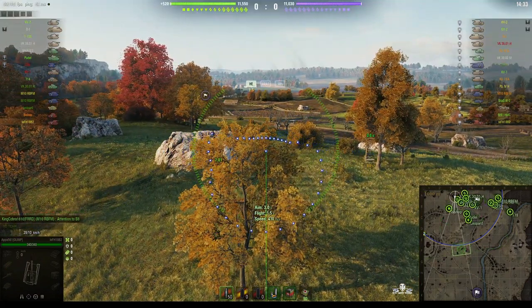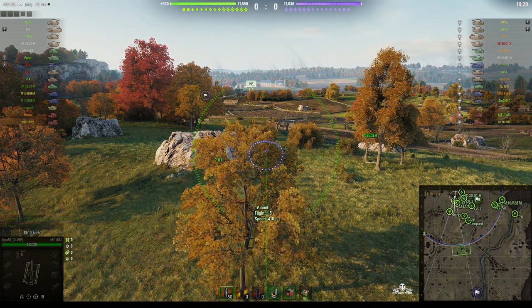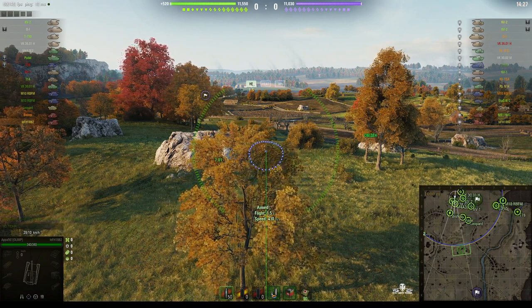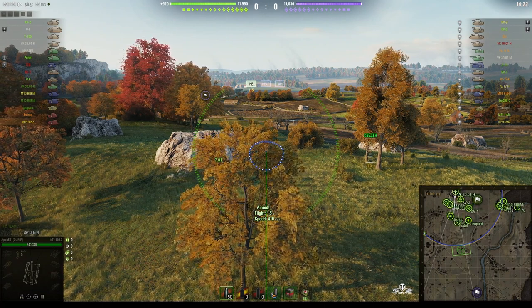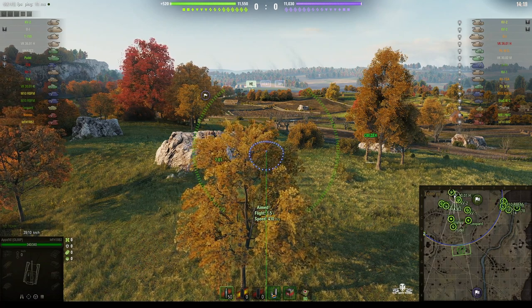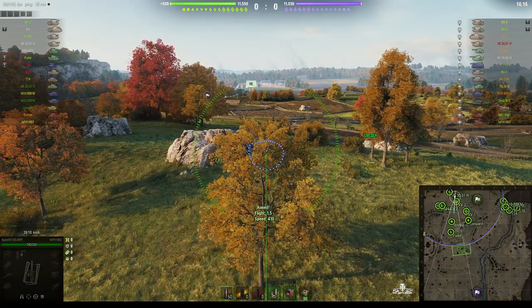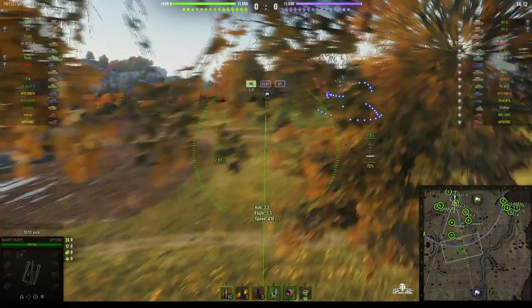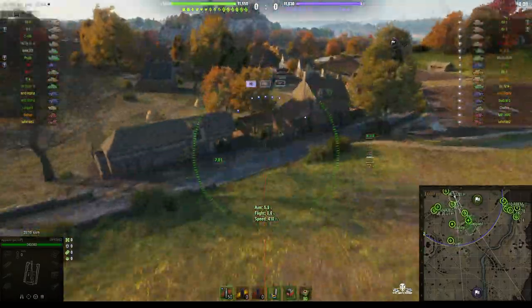Always a good idea to look at that hill because there's nearly always somebody on the enemy team who pops up there, reaches the rocks, has a quick look, and then pulls back. Usually if you can hit them with an arty round it really livens up their day. Our poodle's moving down so he might get the first spot, and we've got a Leopard sitting behind the bush.